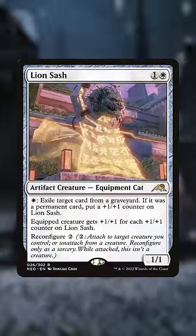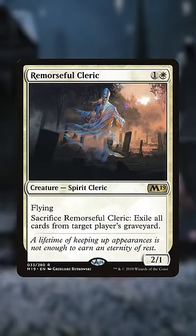Scavenger News and Lion's Sash: pick off the best cards in graveyards one by one while getting a nice power boost. Remorseful Cleric: its free activation ensures it will always exile a graveyard, and it could be recurred.